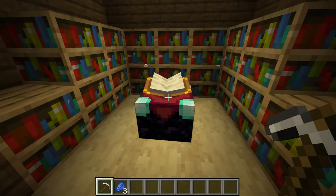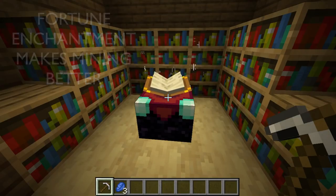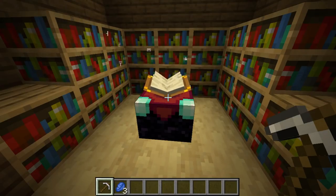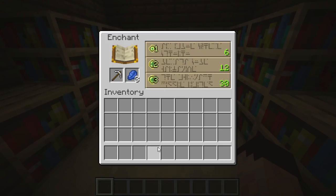Always try, if you can, to put the fortune enchantment onto your pickaxe before you go mining for diamonds. It makes a massive difference and I'll tell you just how much in a minute. There are a few ways in which you can get the fortune enchantment. The first is to come into an enchantment table and cross your fingers, pop in an iron pickaxe and see whether or not you can actually get fortune. Often you do not.